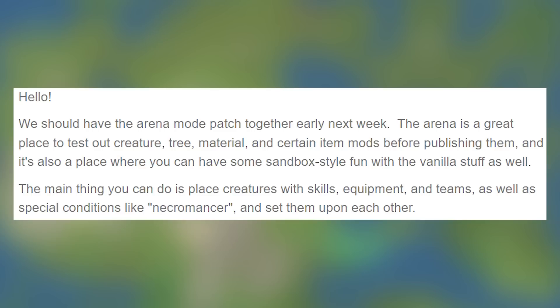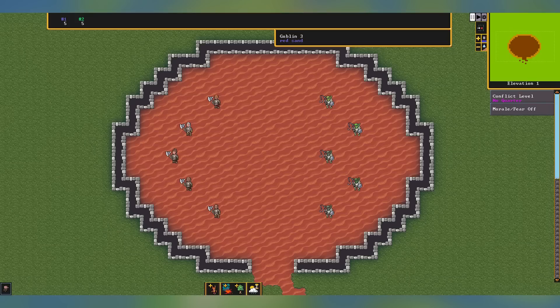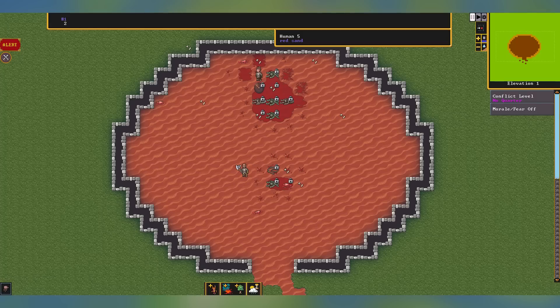Hello! We should have the Arena Mode patched together early next week. The Arena Mode is a great place to test out creature, tree, and material and certain item mods before publishing them. It's also a place where you can have a sandbox-style fun with the vanilla stuff as well. The main thing you can do is place creatures with skills and equipment and teams, as well as special conditions like Necromancer, and then set them upon each other.